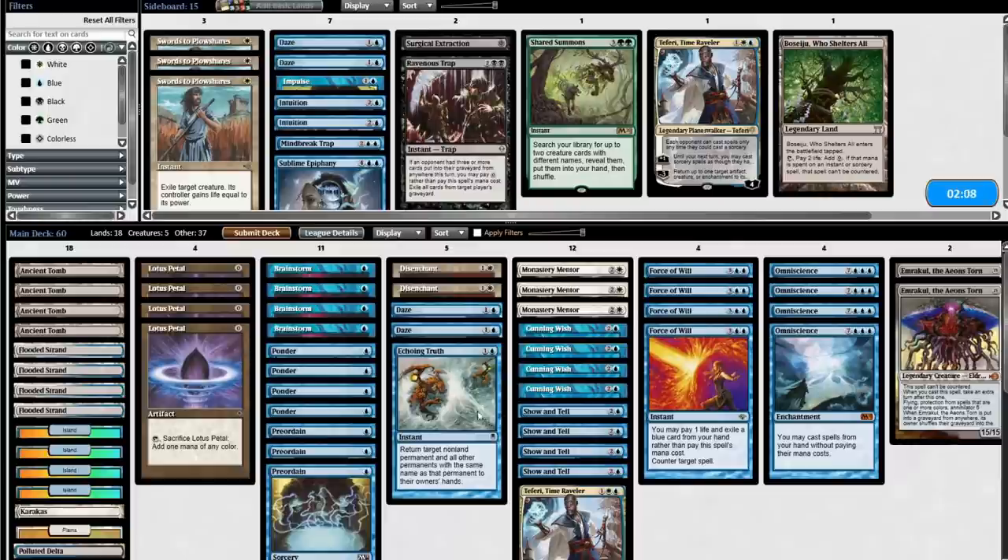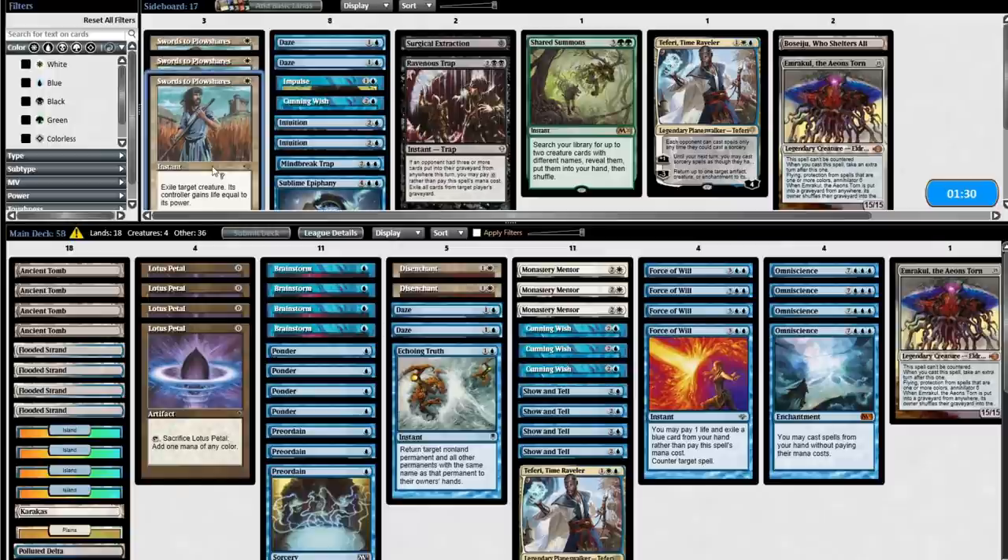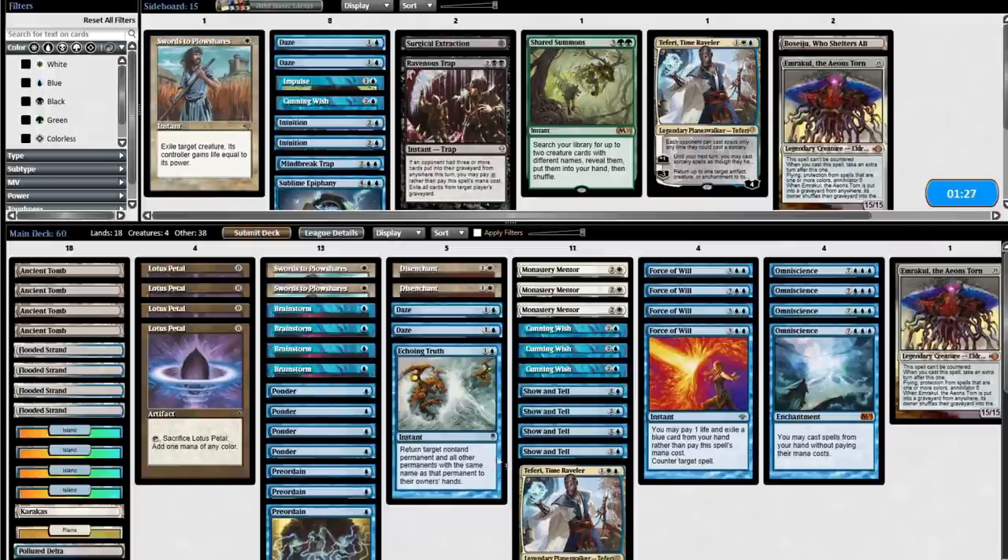I could bring in the Plows to play a smaller game — basically turn into Blue-White midrange. Chalice of the Void would be good. It would mostly look like the kind of deck I'd want to play if I had chosen this deck myself. Midrange Mentor decks with Swords to Plowshares and lots of basics are totally my thing. I'd probably have to start trimming on Show and Tell stuff — at least one Emrakul would go, maybe one Cunning Wish for the two Plows. If you're an expert with Blue-White Omni Show, please let me know in the comments how you would handle this matchup.